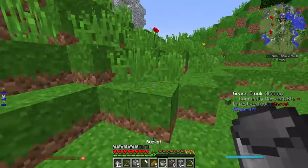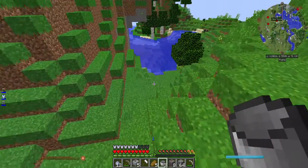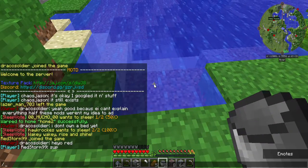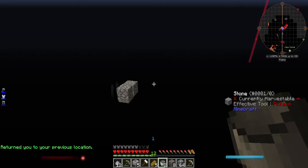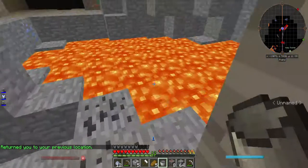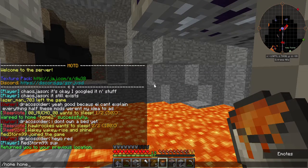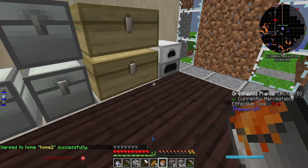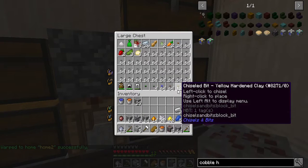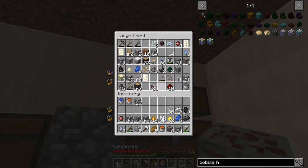What we need to do now: go over here, grab one water bucket, splash back, grab a lava bucket — a bucket just to be safe. And find where I shoved all my glass.